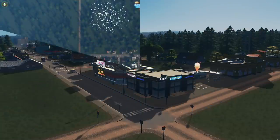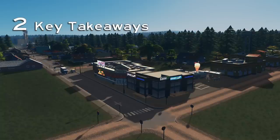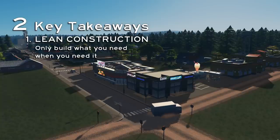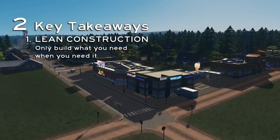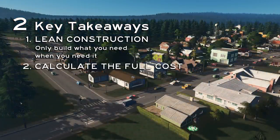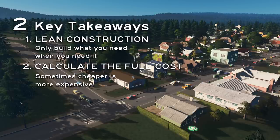Right now, remember two key takeaways. First: lean construction methodology — only build what you need, when you need it. We stuck to our city plan from episode one, but built just a small part of it to set up our three basic services: roads, water, and electricity. This saved us a ton of money on building and upkeep, bringing our city to profitability quickly. Second: calculate the full cost of alternatives from the beginning. Sometimes a map's climate or the cost of water pipes and power lines negates the savings of cheaper options like water pumps and wind turbines — it just depends on the geography of the map.